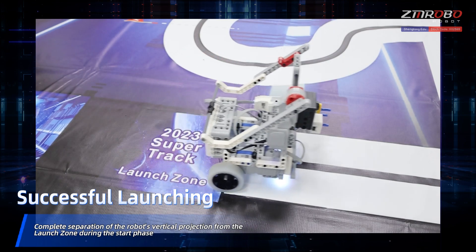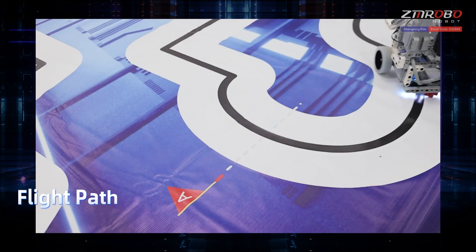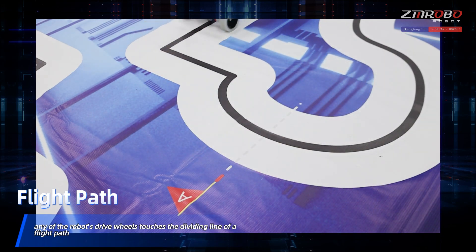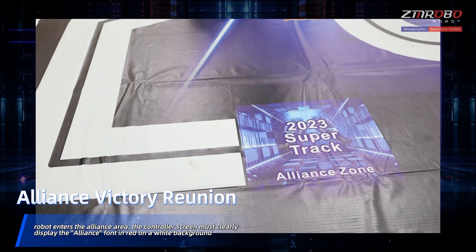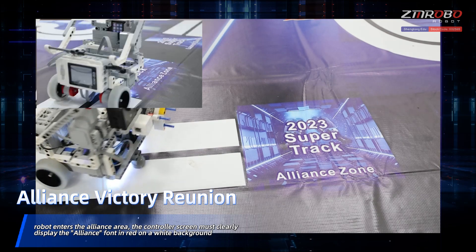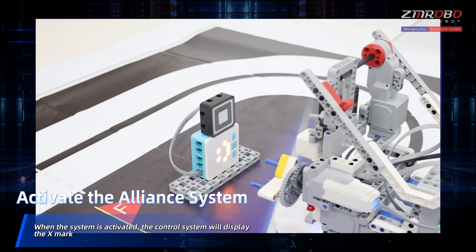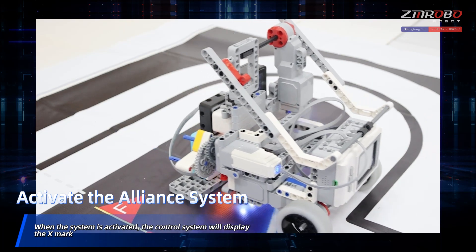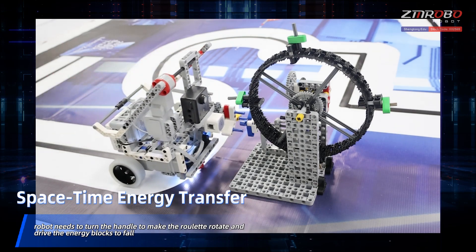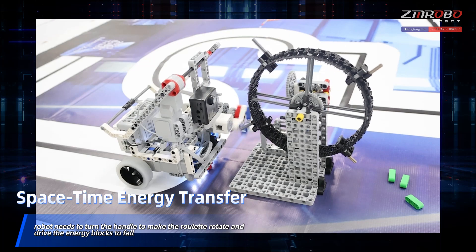Successful launching requires complete separation of the robot's vertical projection from the launch zone during the start phase. For the flight path, if any of the robot's drive wheels touches the dividing line of a flight path, a penalty applies. Alliance victory reunion: the robot enters the alliance area and the controller screen must clearly display the alliance font in red on a white background. When the alliance system is activated, the control system will display an X mark. For space-time energy transfer, energy blocks are worn on the roulette and the robot needs to turn the handle to make the roulette rotate and drive the energy blocks to fall.